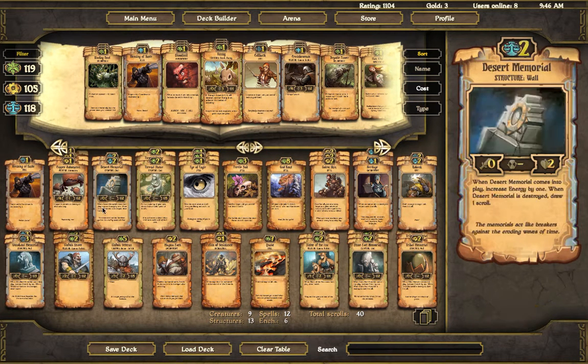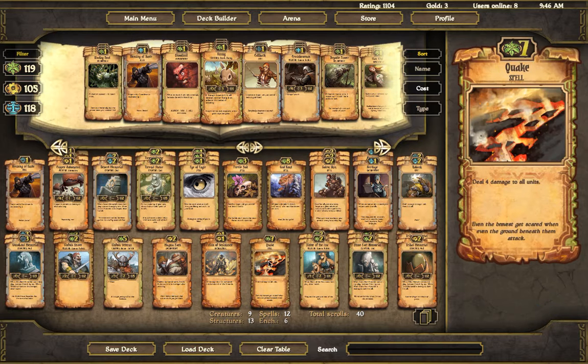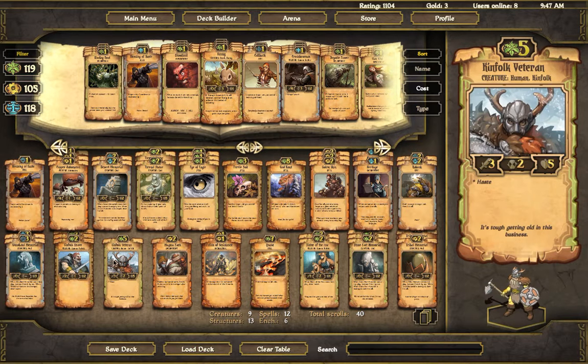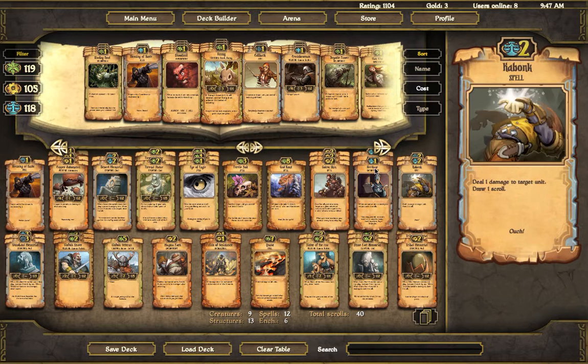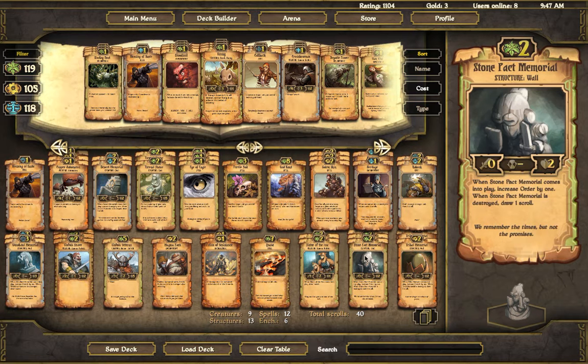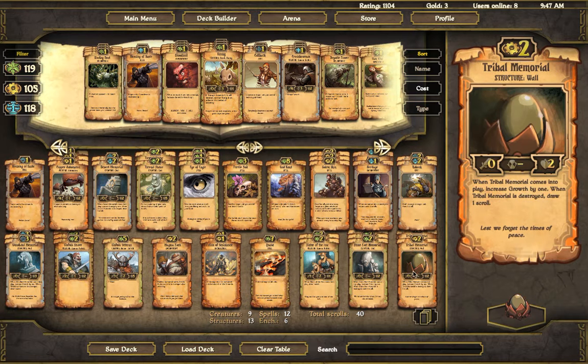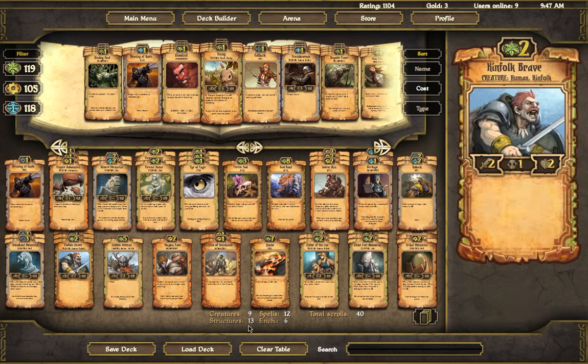Since we're focusing on growth now, we're going to keep the God Hand in, we're going to keep a Quake in. I've added one Kinfolk Veteran and three Kinfolk Braves. Kinfolk Brave, because of its countdown, is very valuable when you can put a golem skin on it. We've upped the heritage count as well and streamlined our three-ofs. We want Tribal Memorial because it's going to get us growth, we want Woodland Memorial because it's going to get us growth as well, but I only put two in — partly because I only have two, but I think two feels right.